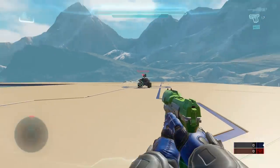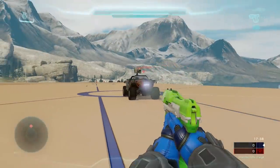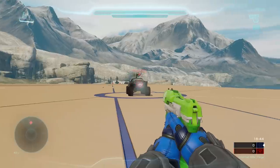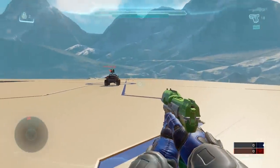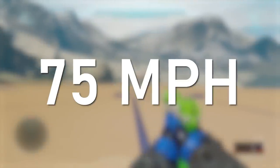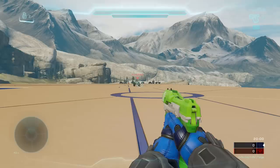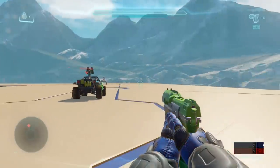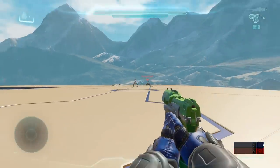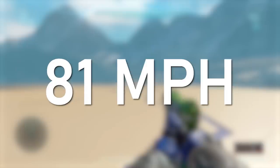We found the standard Halo 5 Warthog travels at 120 kilometers per hour — about 74 to 75 miles per hour — taking about three seconds to cross 100 meters. We were impressed. The Halo 5 Rally Warthog with a turret traveled incredibly quickly, clearing its 100 meters in just 2.73 seconds, which meant a top speed of 131 kilometers per hour, or about 81 miles per hour.